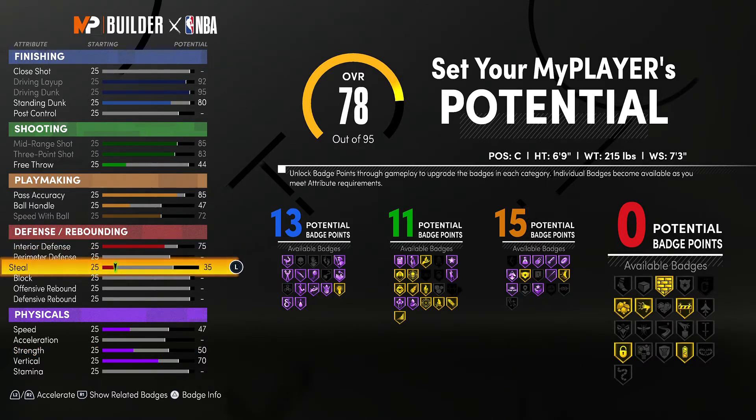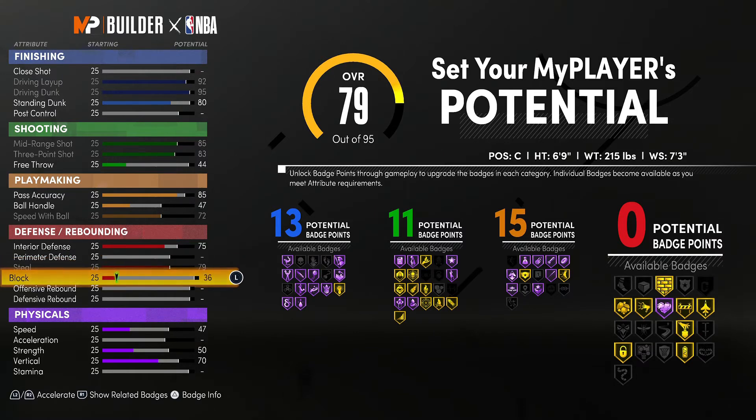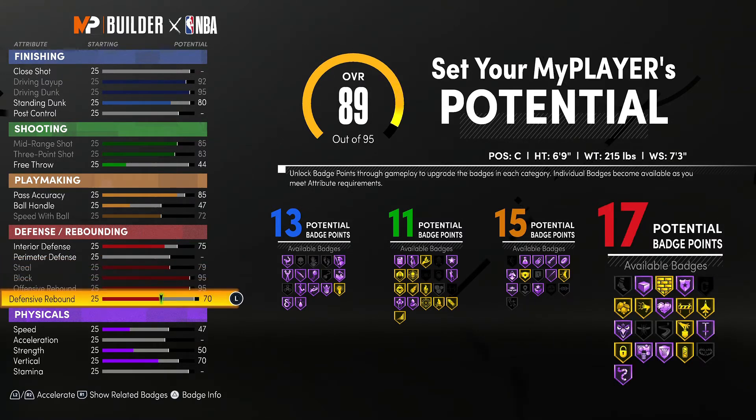For the pass accuracy, we're going to go with an 85. Ball handle, that's going to be a 47. And the speed with ball is going to be a 72.